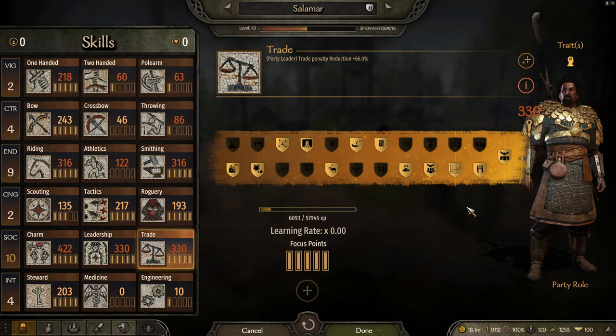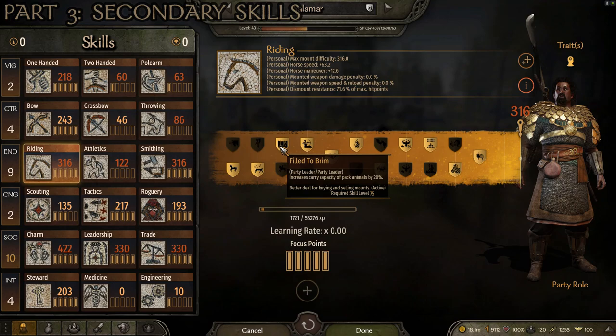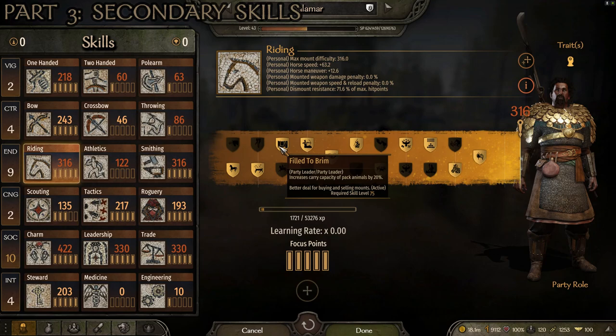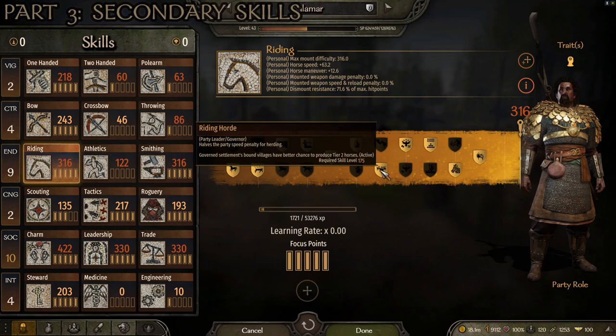As far as non-trade skills go, we have a couple riding skills to focus on. The first is Filled to the Brim at level 75 — it increases the carry capacity of pack animals by 20% and gives you a better deal for buying and selling mounts. This makes selling mounts for profit more profitable because you buy them cheaper and sell them for more, and it lets you carry more trade goods. The second is Riding Horde at level 175, which halves the party speed penalty for herding. If you're selling lots of horses or other animals and have too many, you suffer a huge herding penalty — this halves it, making you travel significantly faster even with a lot of horses. It also gives a better chance of producing tier two horses for bound villages.